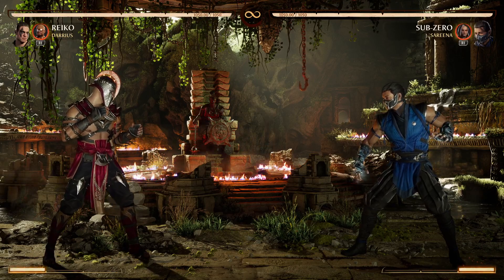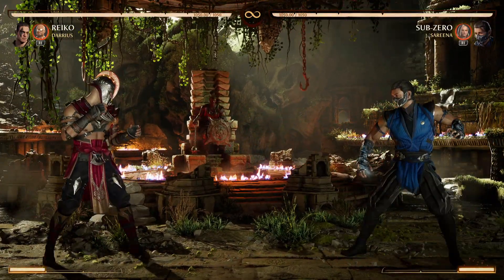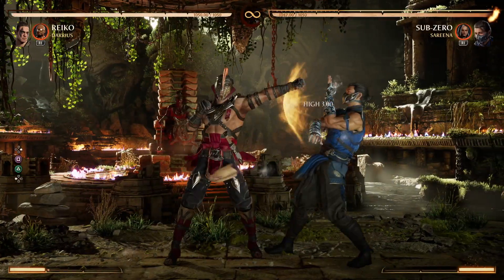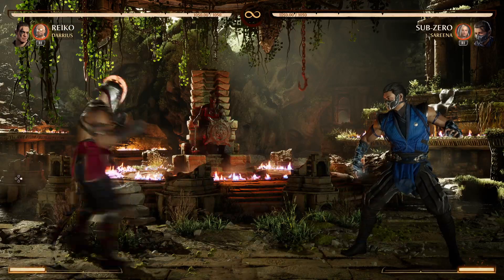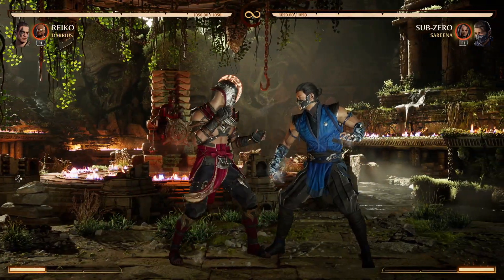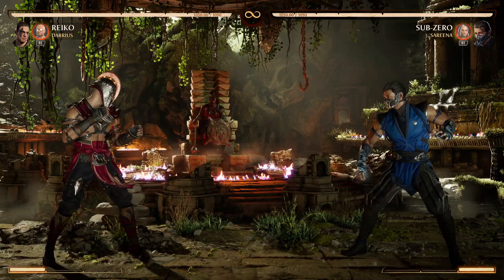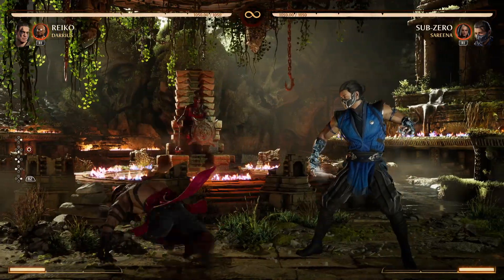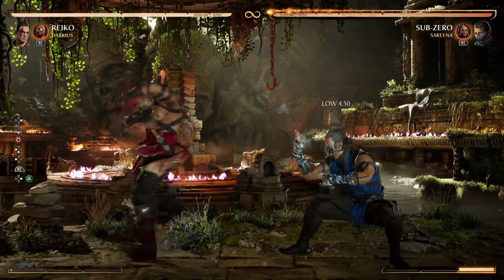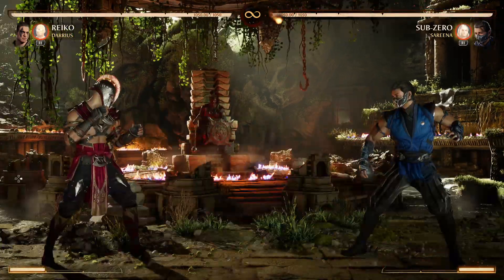The other big thing that a lot of people get away with on Reiko is his ninja stars. These are highs by default and they're negative 16 in the neutral. So if you do like 1-2 into ninja stars, something like Sub can do forward 1 into a full combo punish. The EX ninja stars have just a bit more pushback and are maybe one frame more punishable — but the pushback is where it gets tricky. You can do these on block to break armor attempts, and on hit you can jail into things like down 4 into EX ninja stars.